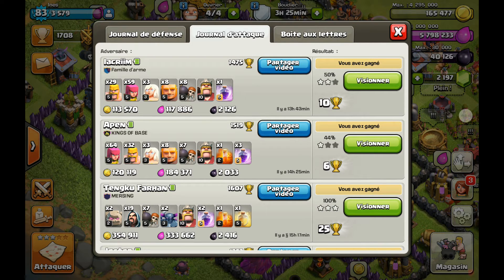Mon but c'est d'avoir les 50 000 élixir noir pour passer ma valkyrie en level 2. Je vais vous montrer trois gameplays d'attaque dont un avec un GoWiPe classique. La composition que j'utilise pour le farm, c'est une composition avec à peu près une soixantaine à 70 archers, une trentaine de barbares, trois guérisseuses, 8 géants, 7 sapeurs, le roi, plus deux ou trois sorts de rage et un sort de soins. Le but est de chercher des villages avec plus de 2000 élixir noir, relativement faciles à prendre.